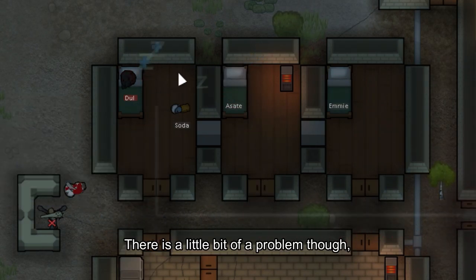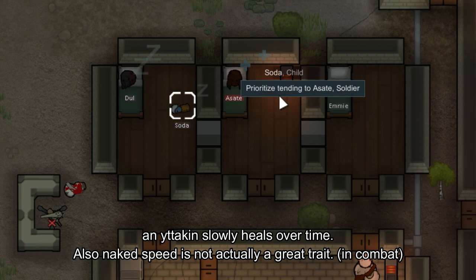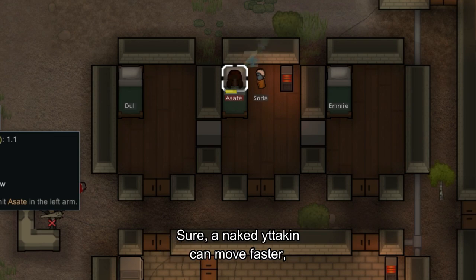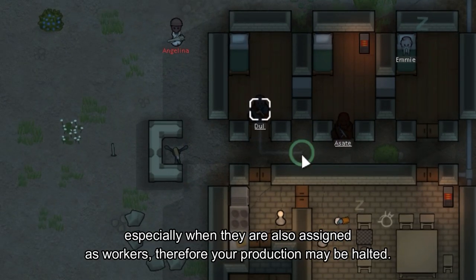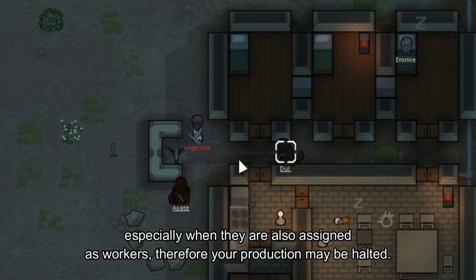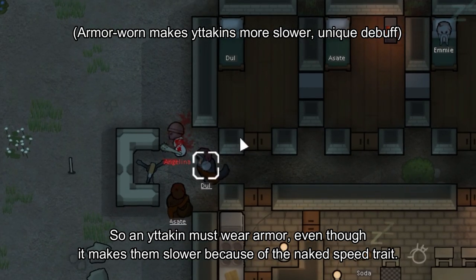There's a bit of a problem though. An Itakin slowly heals over time. Also, naked speed is not actually a great trait. A naked Itakin can move faster, but the more damage you take, the more downtime a pawn has — especially when they are also assigned as workers — which may halt your production. Therefore, an Itakin must wear armor, even though it makes them slower because of the naked speed trait.